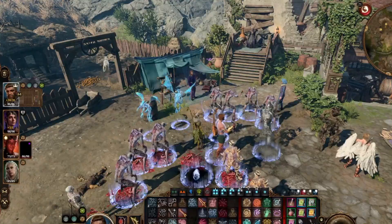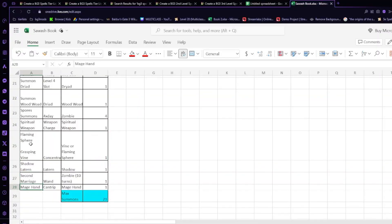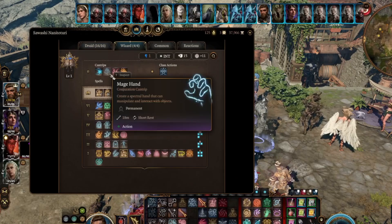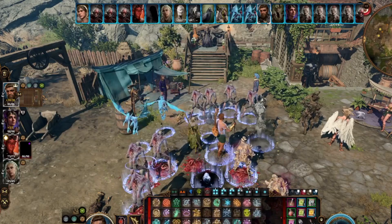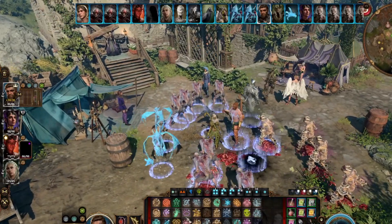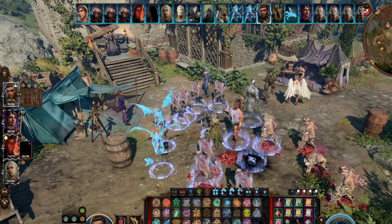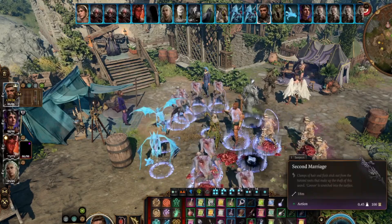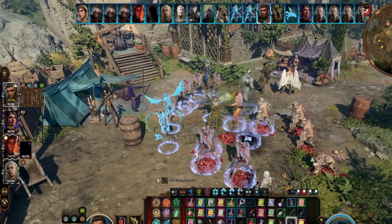Now let's look at the temporary summons — Second Marriage, Mage Hand, and Flaming Sphere. Let's start with Mage Hand — that's a cantrip and it gets us an extra summon.